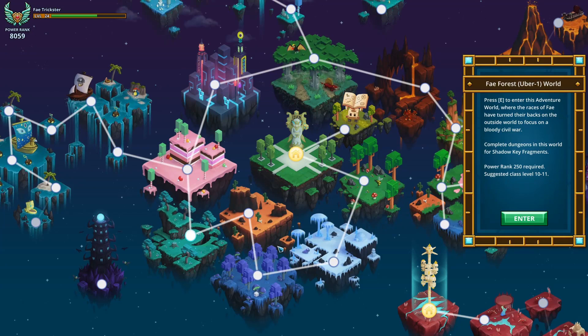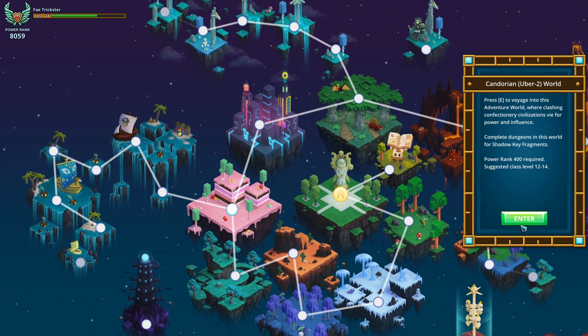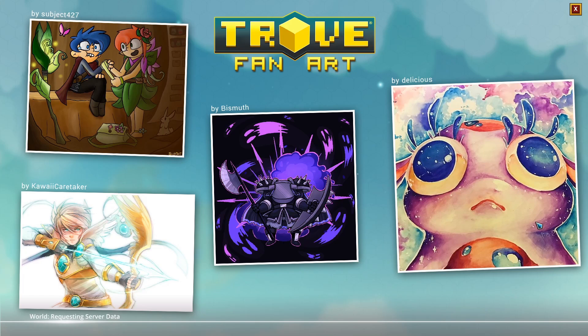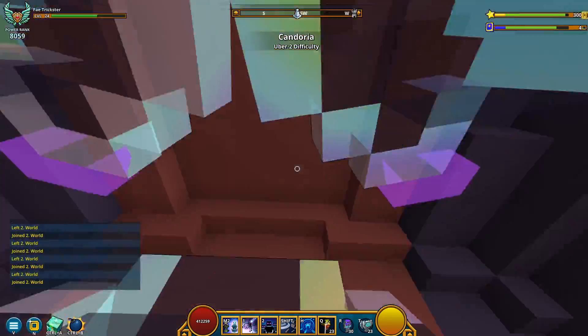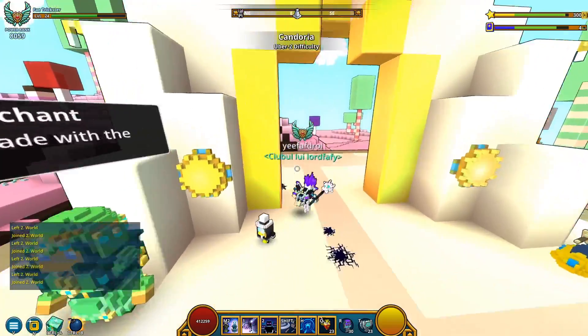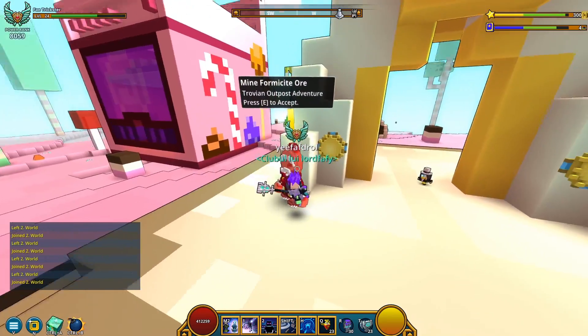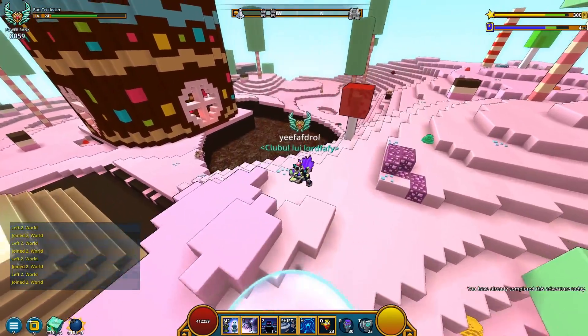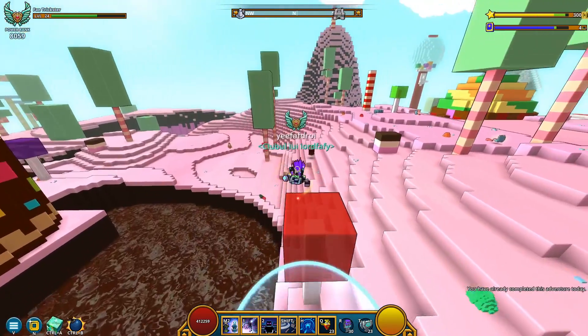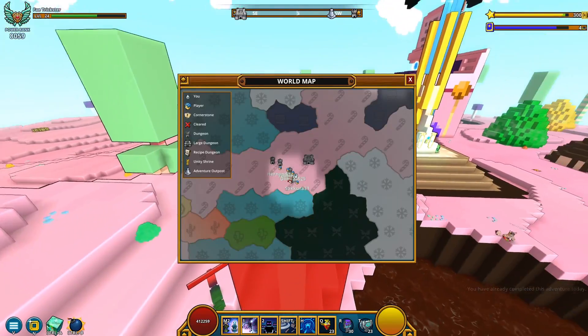So we're done with both fey forest and the medieval highlands. Now we are free to easily do the next one - the Candorium world. I think it has a quest asking you to mine formicide. It's pretty much similar to the shapestone one. Mine formicide - either 60 or 100 - forgot the total amount. It's one easy quest to fully complete.